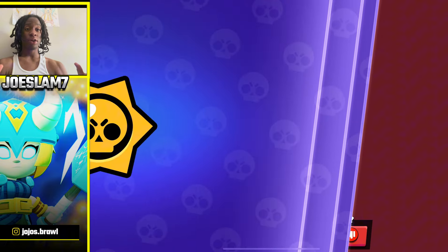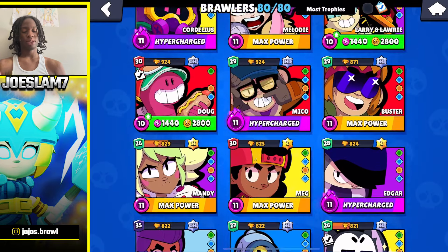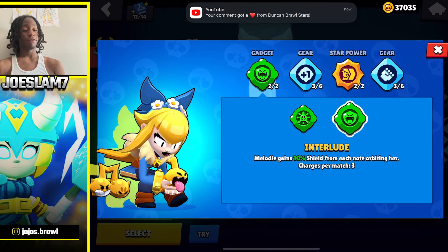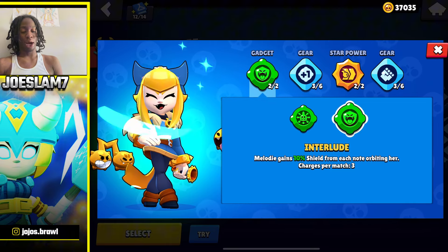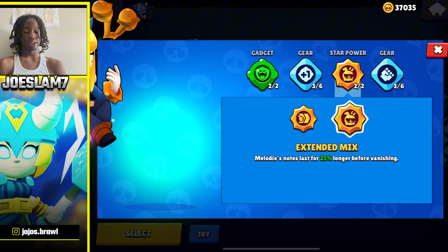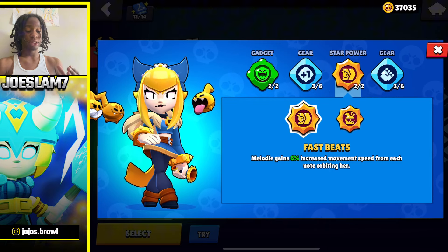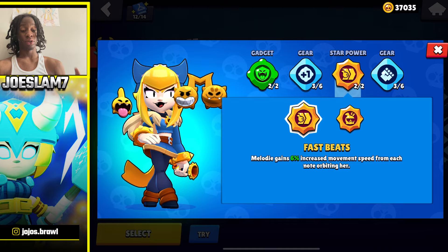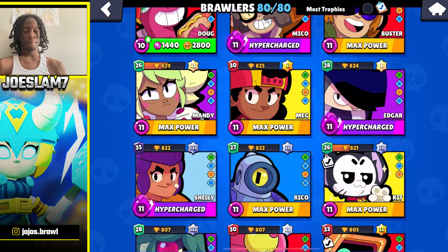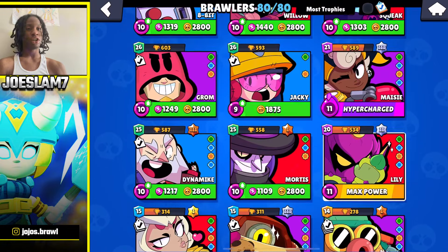Just figure out your brawler builds. Take a really good brawler like Melody — for free-to-play people, getting her extended mix star power is not really the best because her fast beats gives her six percent increased movement speed and is by far the better star power. It's about buying the dominant star power, dominant gears, and dominant gadgets so you don't waste excess resources across 80-plus brawlers. Otherwise you're gonna go broke and have nothing saved up.